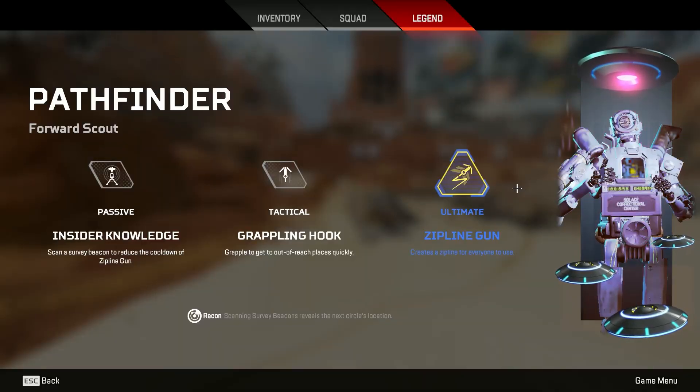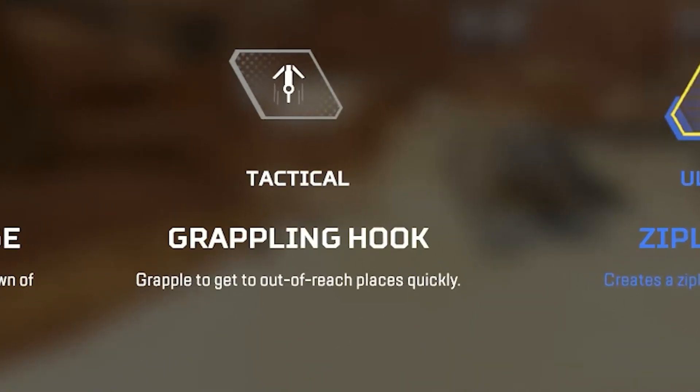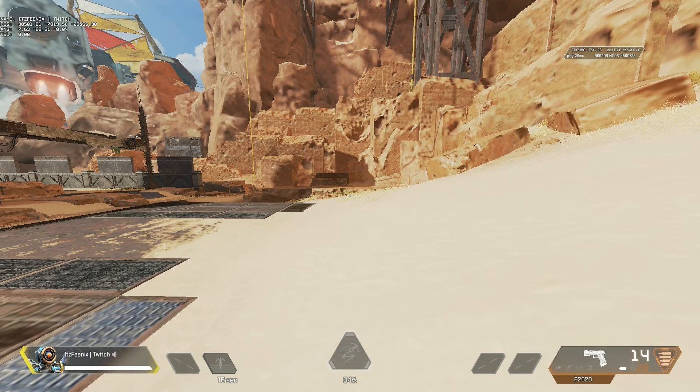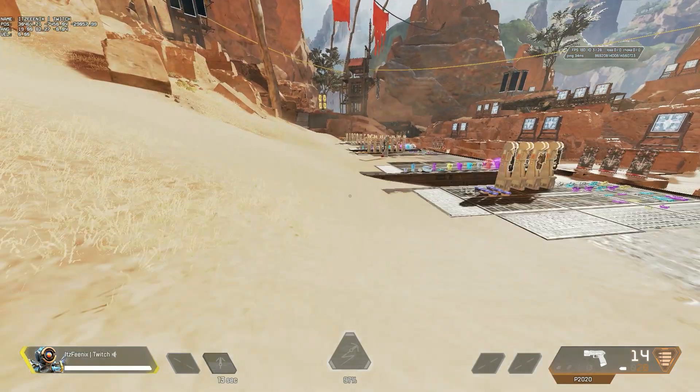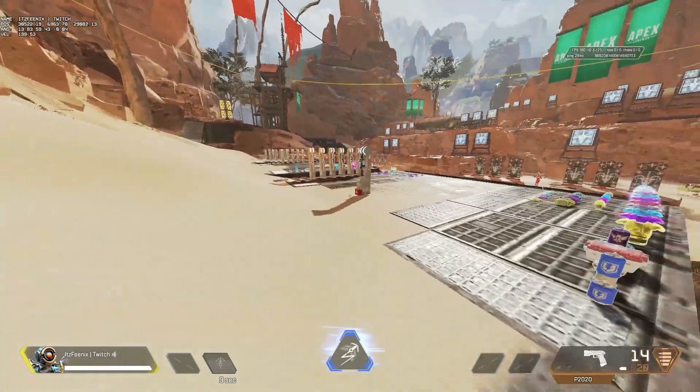Let's go over Pathfinder's kit to see what makes him such a great movement legend. His passive, Insider Knowledge, allows him to scan a survey beacon to lower the cooldown of his ultimate zipline gun — it lowers it by 10 seconds each time and instantly charges his ultimate. His tactical grappling hook has a maximum cooldown of 30 seconds, and the cooldown will be either 10, 20, or 30 seconds depending on the distance you've traveled off your grapple.